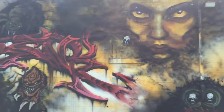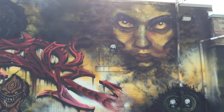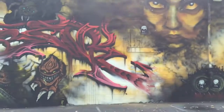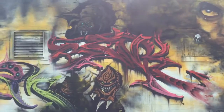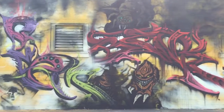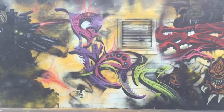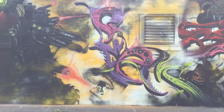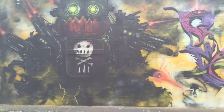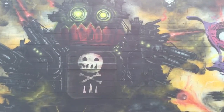This piece here is called Germ Warfare — a character up there with the crazy-looking, sick eyes, done by Zyron. This piece here with the creatures is done by Bank, signature Mad Hatter piece. And the big monstrosity robot is also done by Mad Hatter — a lot of crazy details in there.